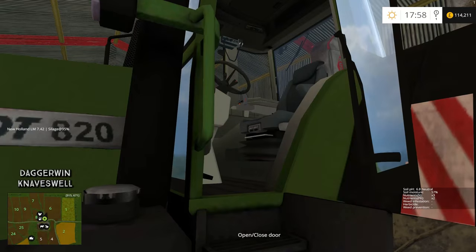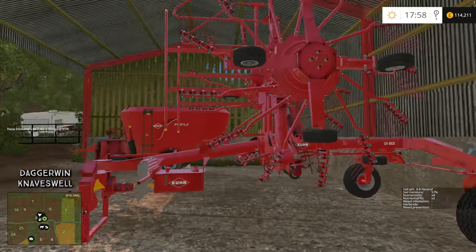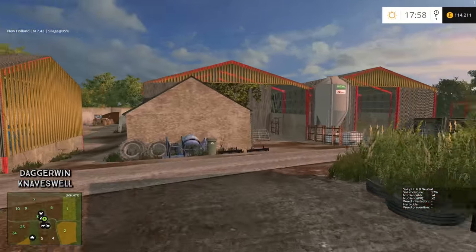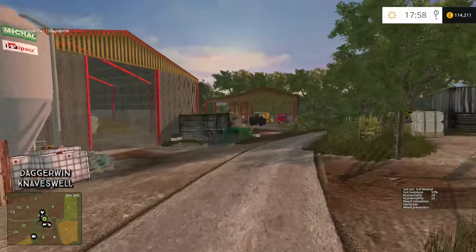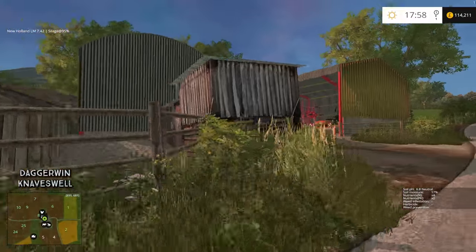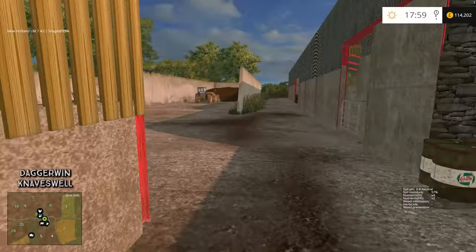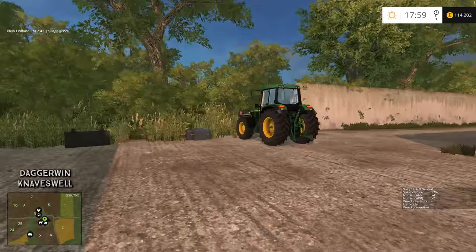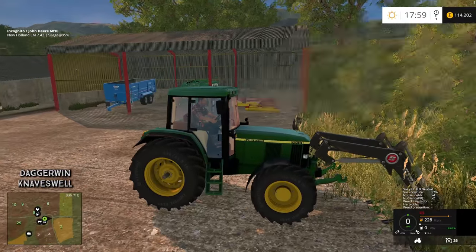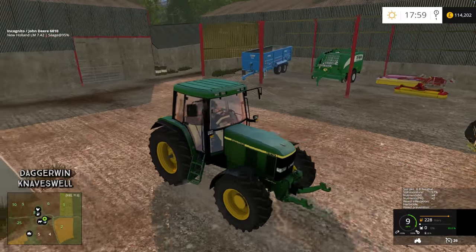The rake we have is not exactly massive — it's only this small Krone. But for this map I think it is good enough. It's just that field number 6 is quite a lot bigger than all the others. Forgotten where I've put the tractor — ah, there we go. I took the front loader off it, that is the reason why it's here. So, on to the windrower with the 6910.